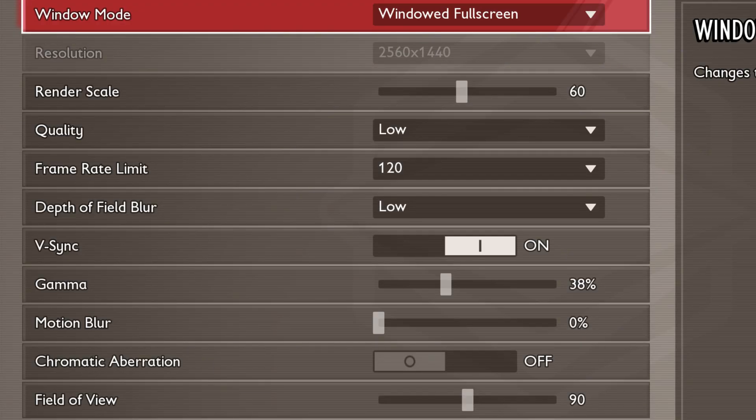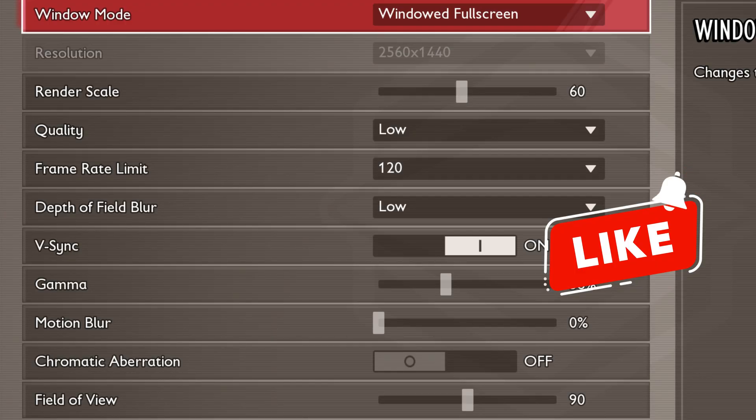For quality, choose low. While it might reduce visual fidelity, it will greatly improve your frame rate. More frames mean a more responsive and enjoyable gaming experience.